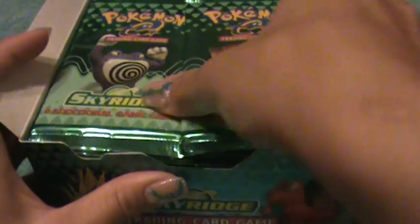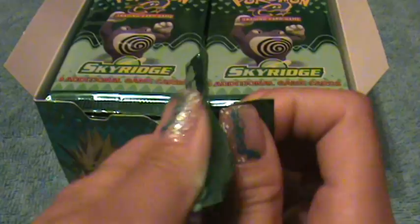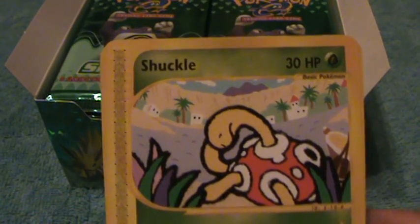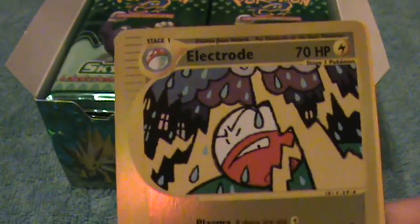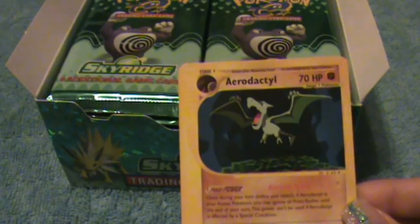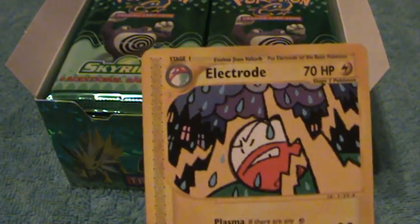Let's begin the first pack. I always begin on the right-hand side. Okay, here we have Yanma, Shuckle, Diglett, Nidoran, Flareon. Very pretty. Electrode. Aerodactyl Trainer and Electrode.